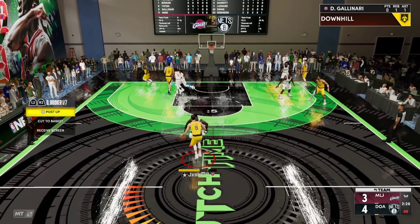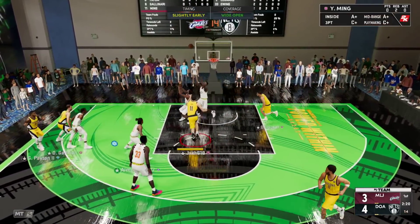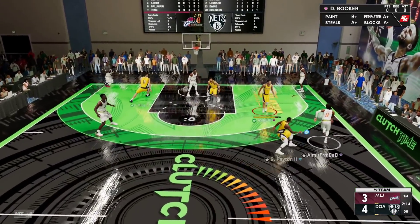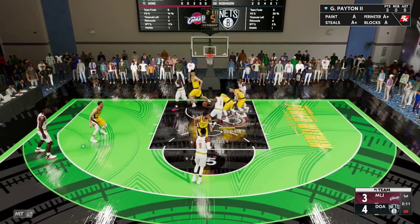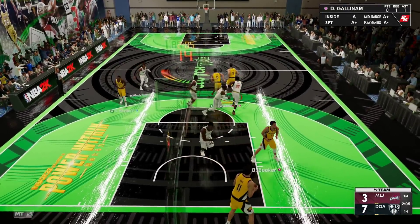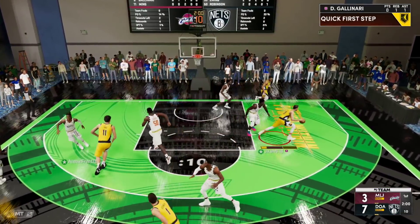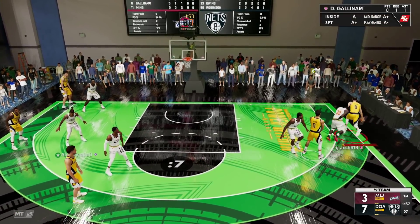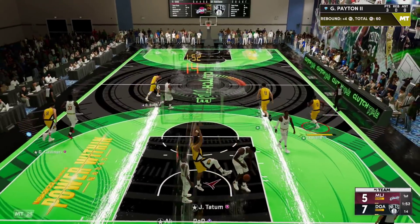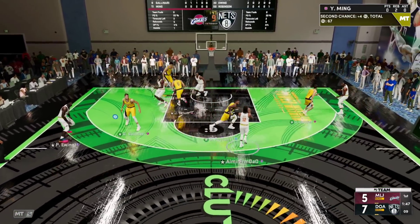We're just getting caught in animations. Gallo misses the wide open look — that's a bad miss from Gallinari. Oh my god Gallo, it's you! Ewing's not in any position to guard you here. The players literally just stick to you like glue. Just dunk it, good job Tatum. We could come up with an egg from Gallo — he's just not at that Ewing level, not at that top level.